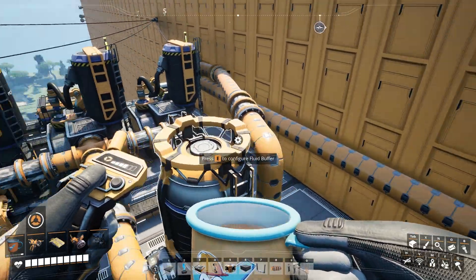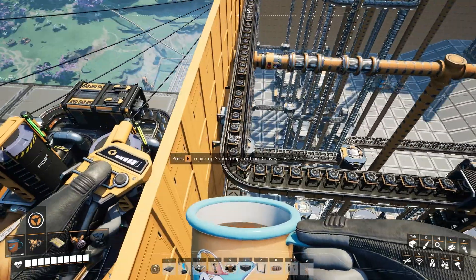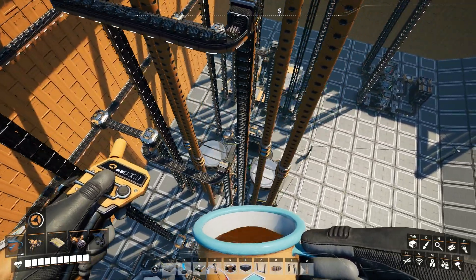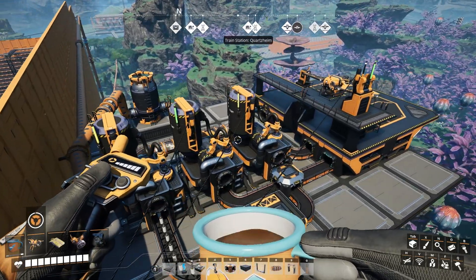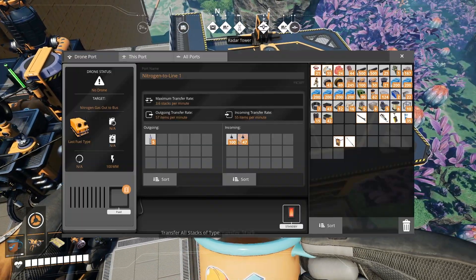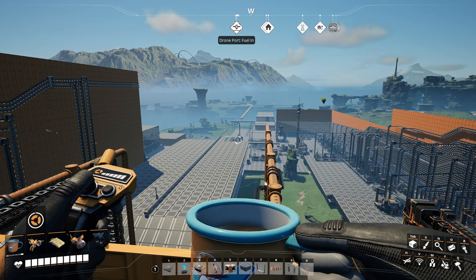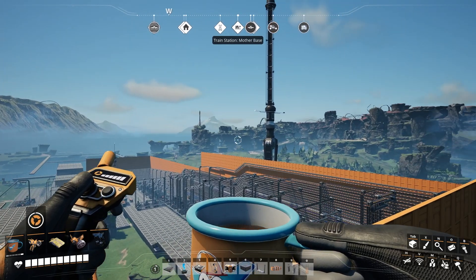There's a fluid buffer here just for good measure - you don't really need it necessarily, but it's there. Then it comes around here, goes through the wall, and comes out onto the main bus. The blue pipe is water, and I'm using the nitrogen to make fused modular frames in the blender - that's really all I'm using it for right now. So that's how I recycle the nitrogen: new nitrogen comes in, old empty flasks go out, get picked up by the other drone, and flown all the way back out to the source.